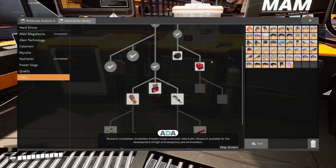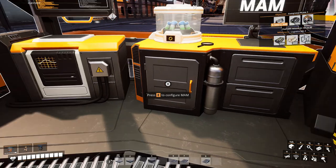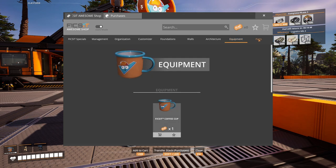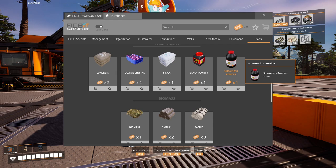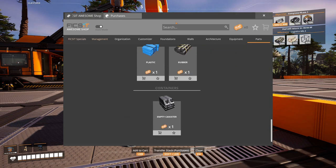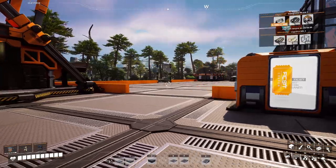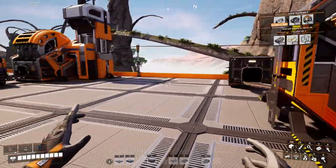Research completed: Smokeless powder recipe unlocked. New sulfur research is available for the development of high-end weaponry and ammunition. Now here's where things get interesting - I've found in a previous game that you're almost better off just buying smokeless powder from the shop because I can get a hundred for one ticket. But we'll worry about that a little bit because weaponry has become a little less important for me now.